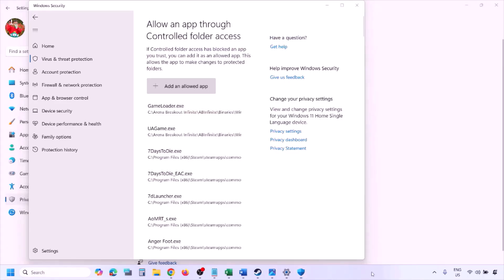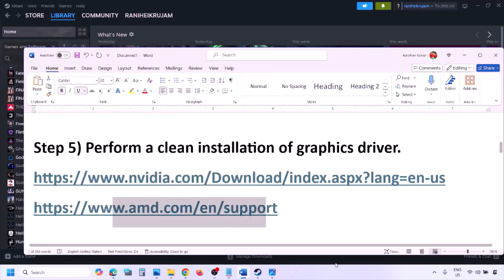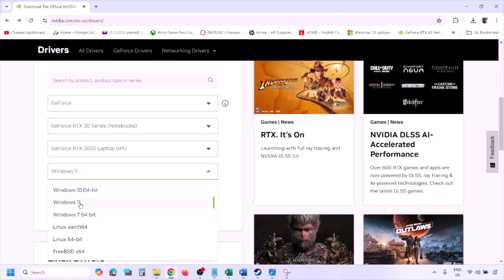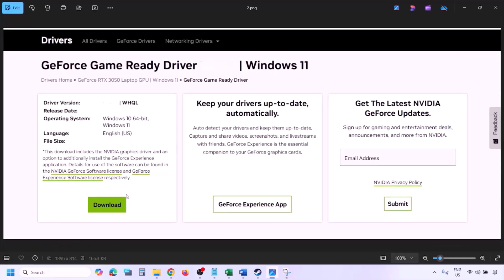The next step is to perform a clean installation of your graphics card driver. If you have an Nvidia card, go to the Nvidia website; AMD card, go to AMD website. On the Nvidia website, select your graphics card, select the correct operating system (Windows 10 or 11), click Find, then View, then Download the latest GeForce Game Ready Driver.